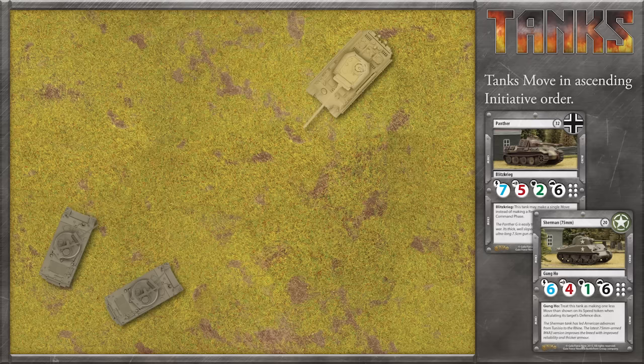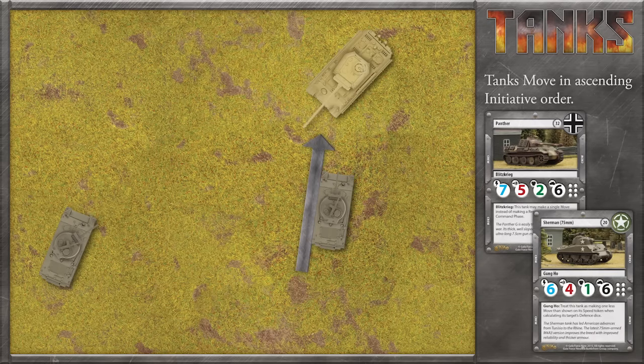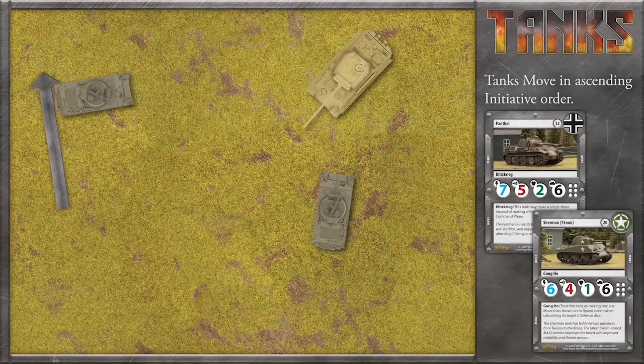Since the Shermans have the lower initiative, let's go ahead and move them first. To move a tank, the American player places a movement arrow so that it's touching the tank's hull, then moves the tank so that it sits squarely against the movement arrow's tape. A typical tank can move twice each turn. After a tank is moved, a speed token is placed next to it to show how fast it moved that turn. This will have an effect on their shooting, which we'll cover in a minute.